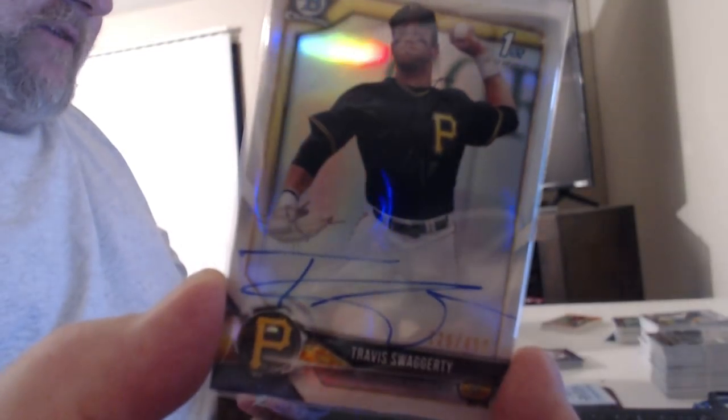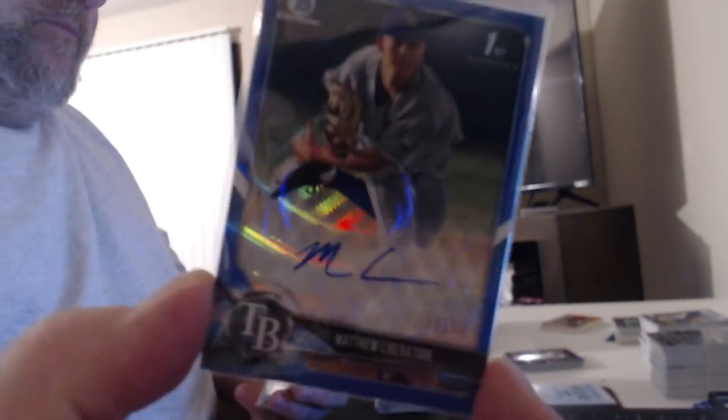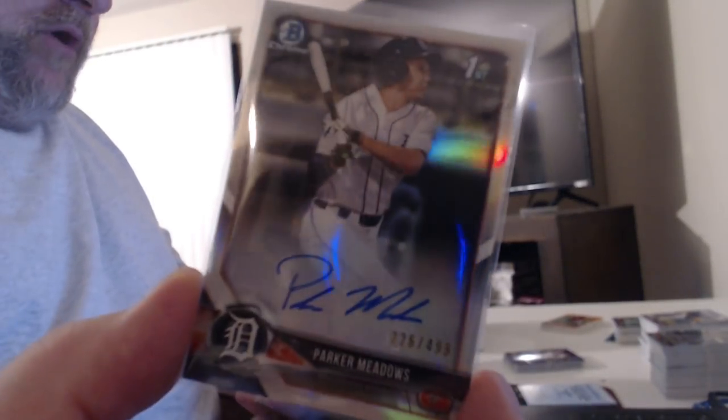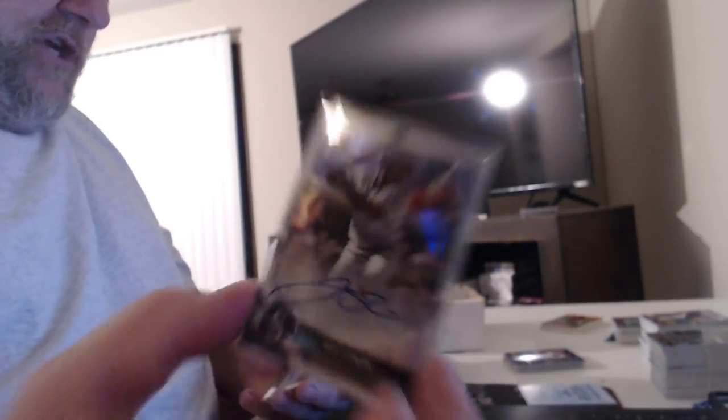Jeremy Eierman blue refractor auto, Ryan Jeffers, Joe Gay, Lucan Baker — soon to be home run maker — gold refractor, class of 2018 Brady Singer. Griffin Blonine refractor, nice autograph. Travis Swaggerty, another good one. Blue wave refractor Matthew Liberatore, a non-redemption. Anthony Siegler, Parker Meadows refractor auto, Colwyn Dixie, Jackson Carrar, Josh Stowers.